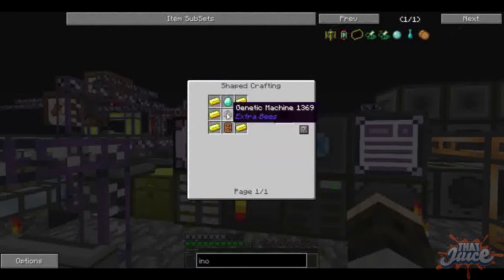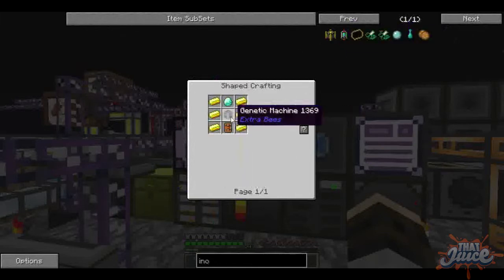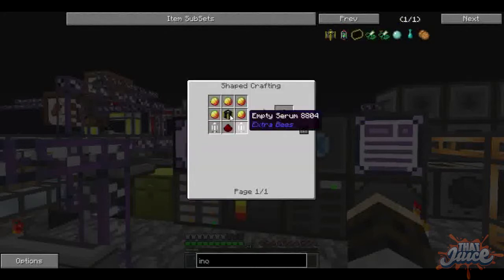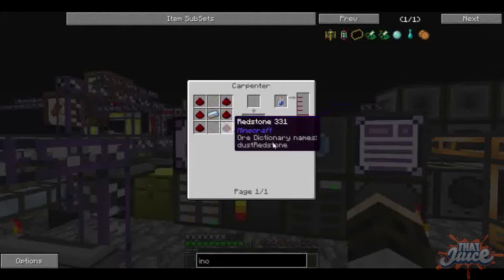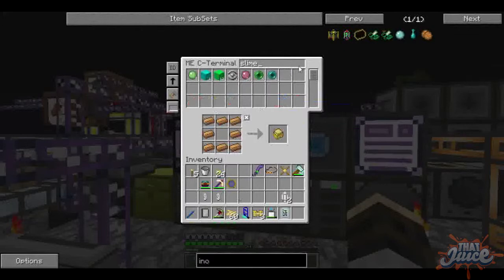It needs a machinetic machine, which needs a machinetic machine, which needs an APRS machine. Sturdy casing — I'm going to need at least 4 of those. I'm going to need 4 basic circuit boards, so we're going to need some redstone.